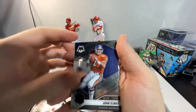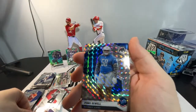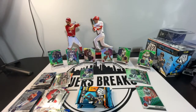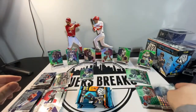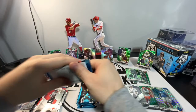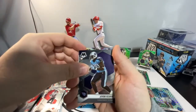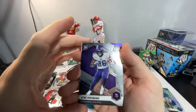We got Man of the Year John Elway. Tom Brady base, Patriots — very nice. Penei Sewell on the rookie parallel. And then Drew Lock. We got Travis Kelce AFC. Javon Kinlaw. We got the Will to Win Kyler Murray. And we got Kenny Nwangwu on the rookie base.